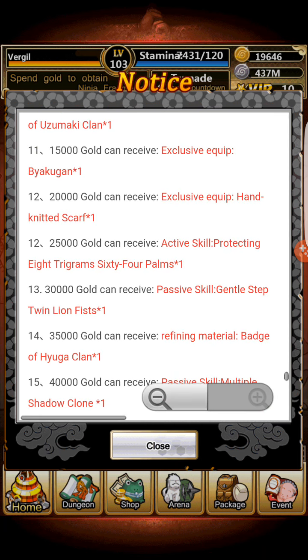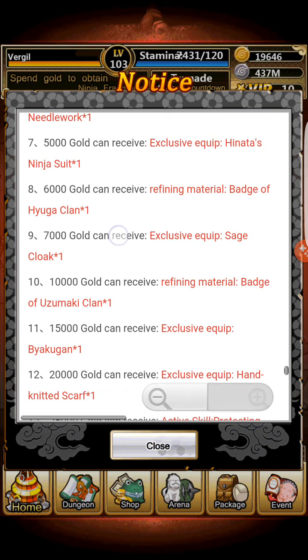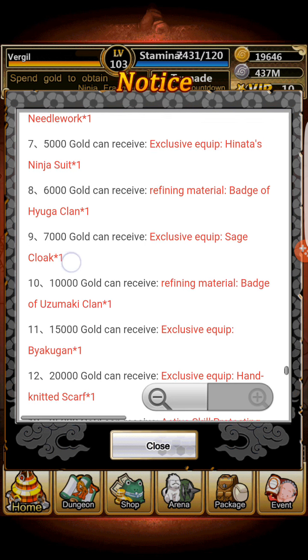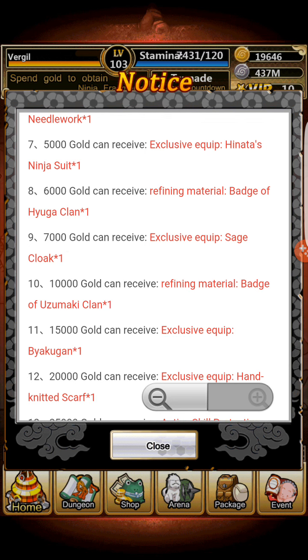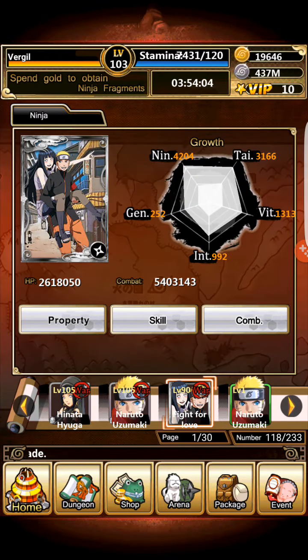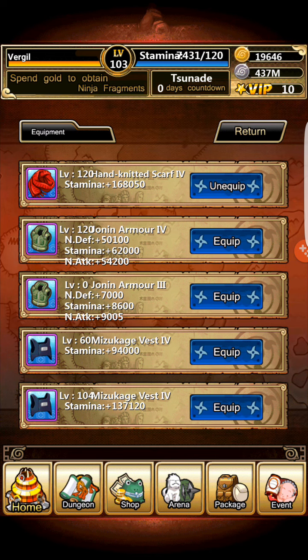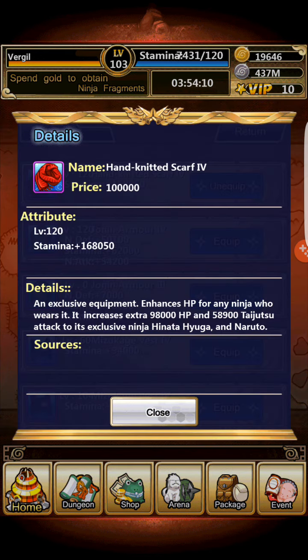You get a lot of Hinata's items and equipment. You actually get maybe two of Naruto's items, which are the Sage Cloak and the Scarf. The Scarf and Sage Cloak are fairly powerful. The Scarf is Tier 4, level 120, with 168k stamina. It enhances HP for the ninja who wears it — increases an extra 98k HP and 58k taijutsu attack to Hinata and Naruto.